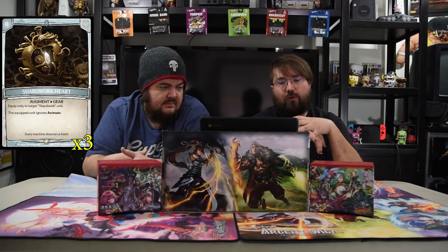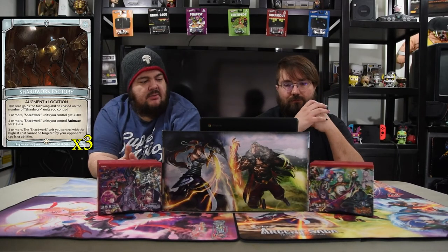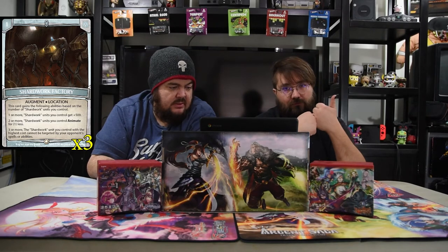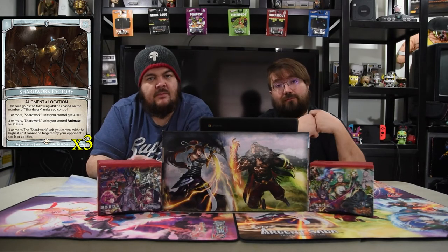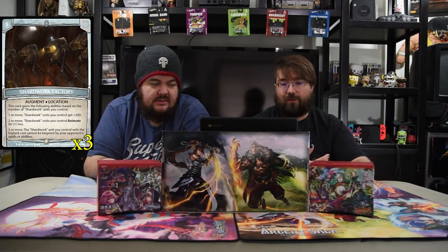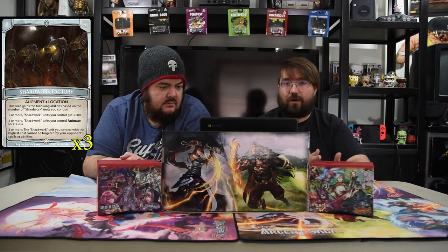Our spell here is Shard Work Heart — a zero-drop augment equipped to a target Shard Work unit. This ignores Animate. The fact that it costs zero makes this extremely worth it. Next is the Shard Work Factory, a one-drop location. It gains abilities based on how many Shard Work units you control: one or more gives plus 500, two or more reduces Animate cost by one, and three or more gives your highest-cost Shard Work unit protection from targeting. These all stack, and being able to search for it makes this very manageable late game.